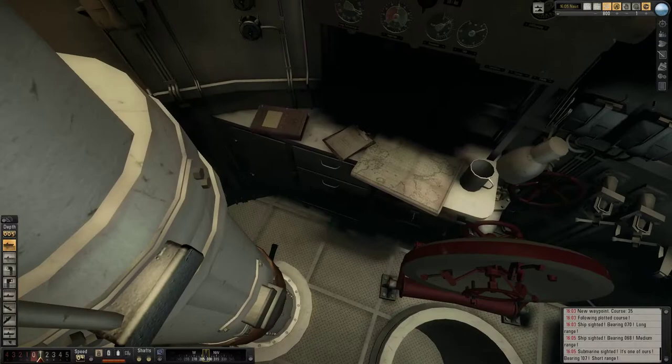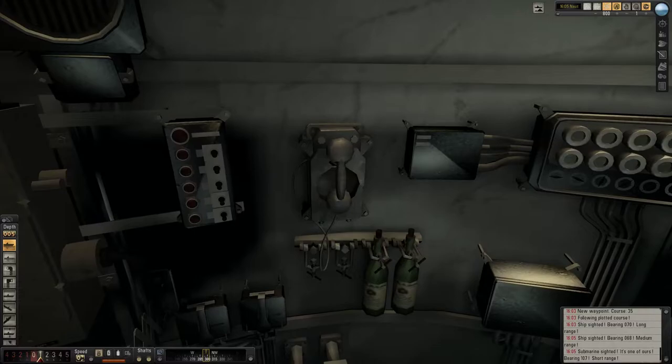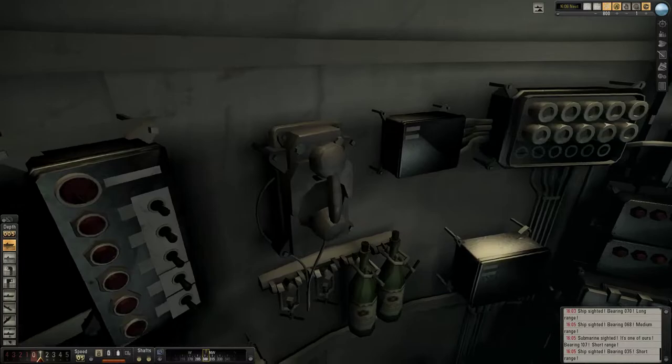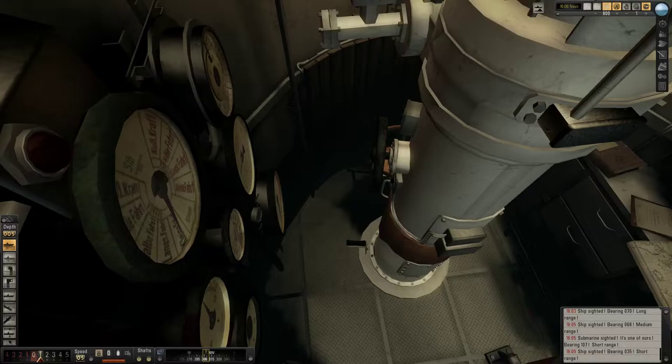We've got some desk space for necessary calculations. We've got champagne for when you hit your target. There's a phone so that you can call people — actually I think it's to talk to people in other parts of the U-boat. Anyways, this is the attack periscope.